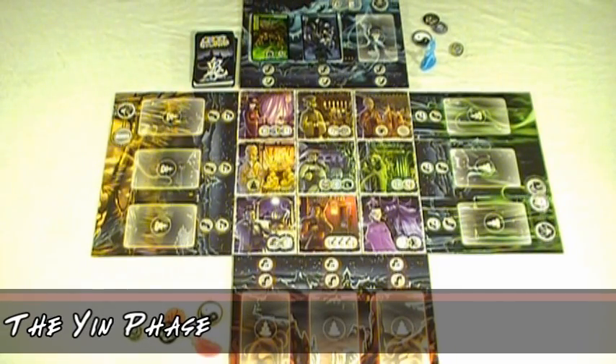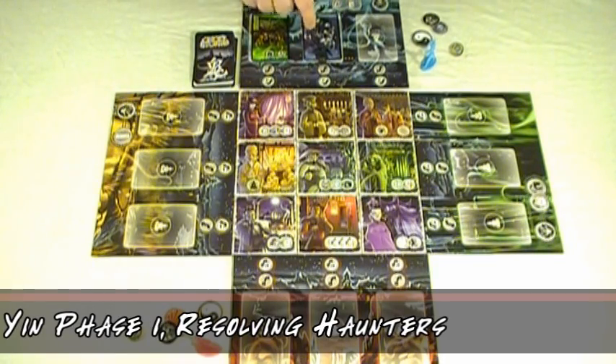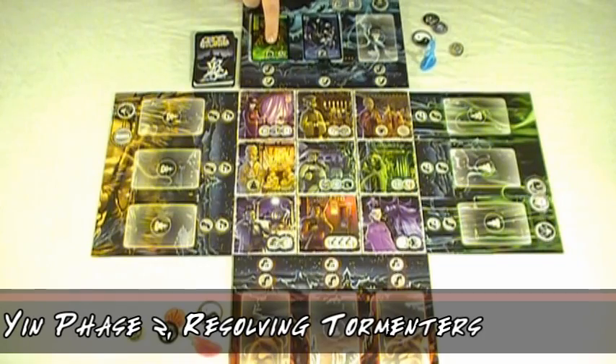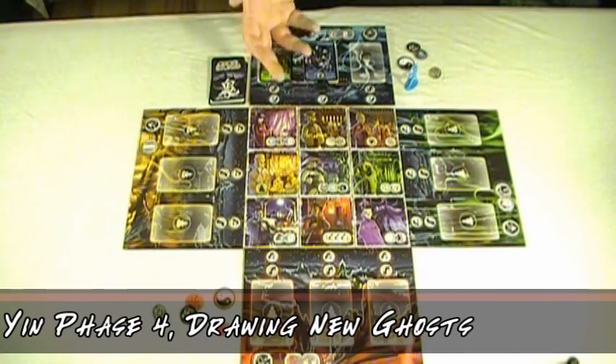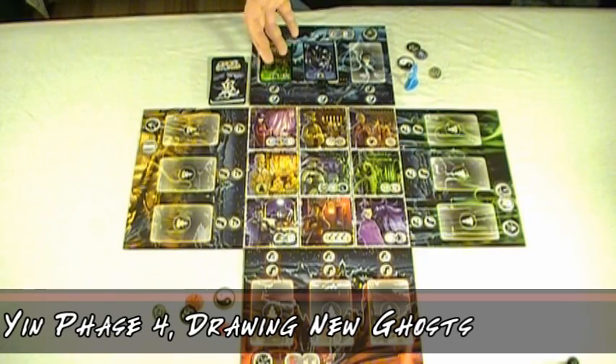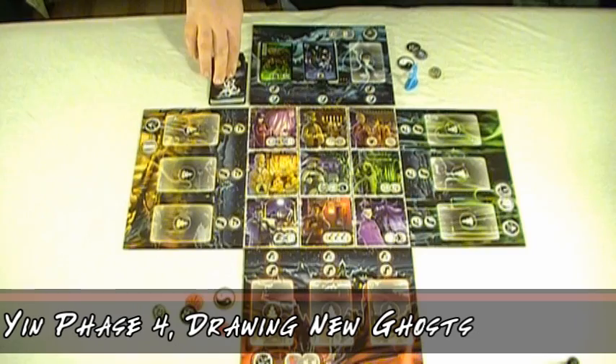The Yin phase is split up into four parts. First, if there are any haunters on your player board, they move forward one space. Next, if there are any ghosts with the tormentor symbol, then you have to roll the curse die and apply the effect. If there happen to be three ghosts already on your board, then you have to lose one Chi. And finally, if you did not take damage during the last step, then a ghost arrives — you flip over the top card from the ghost deck and place it on the appropriate board.